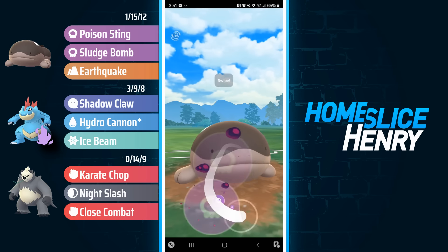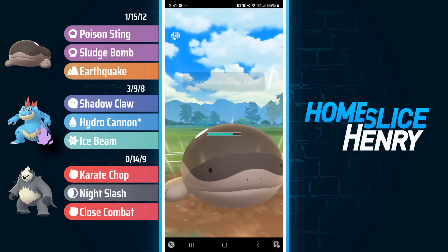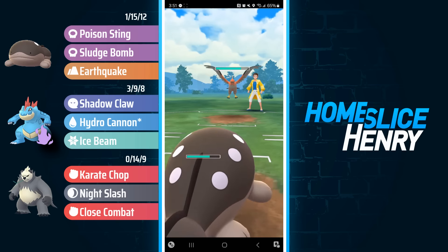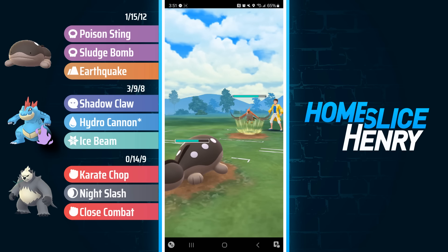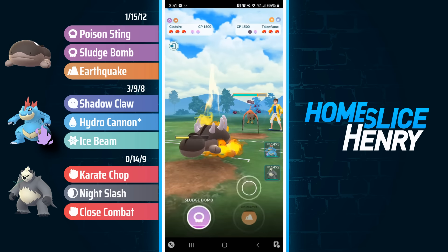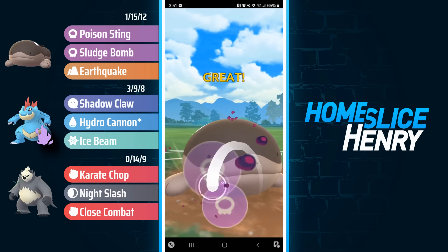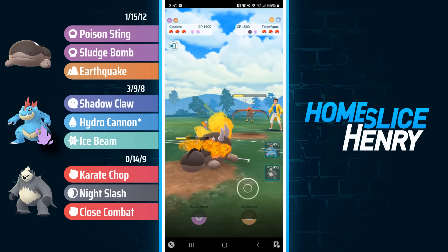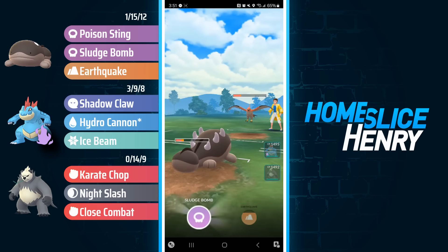Hopping into the first match, leading Clodsire into Talonflame. Most Clodsire runs Stone Edge, so you're probably going to be able to get a shield with Sludge Bomb. Sludge Bomb is an intentional choice on Clodsire, considering my final Pokemon is completely defenseless against any Fairy type. I wanted to make sure that I could deal significant damage to Fairy types, and honestly the slightly superior pacing of Sludge Bomb ended up being clutch in a lot of matches.